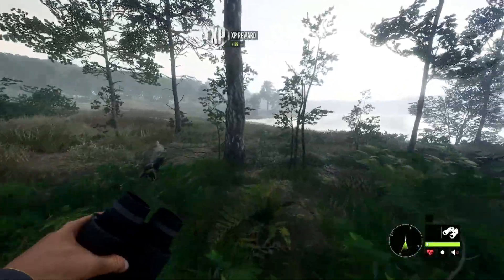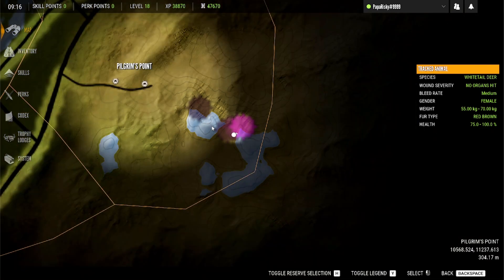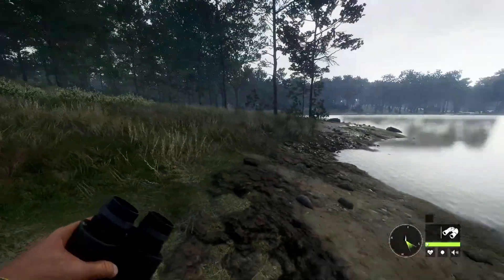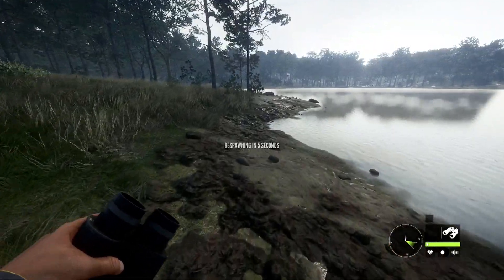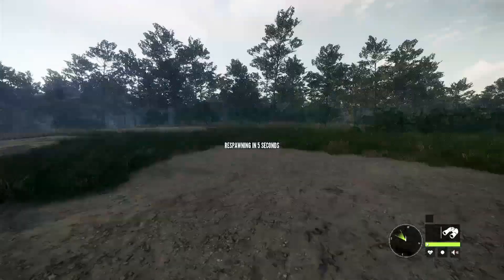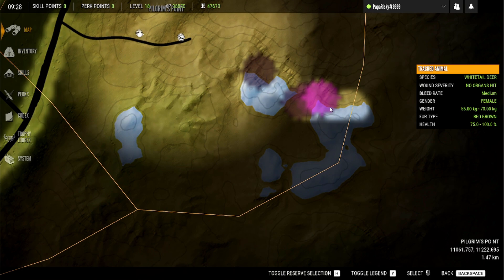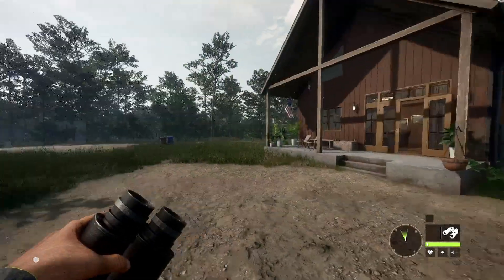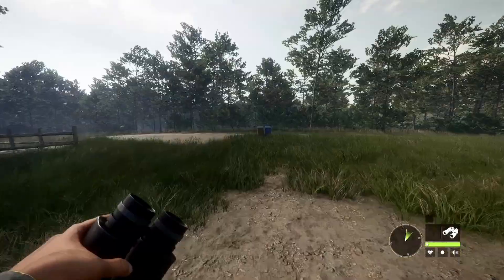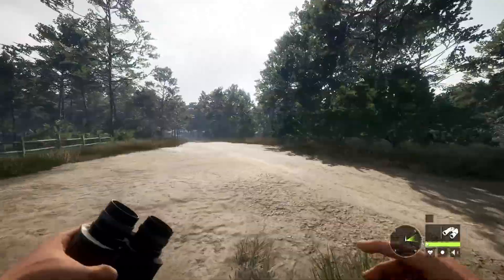I'm just going to continue this way and do some exploring — let this area rest from some hunting pressure. I want to kind of loop around this lake and see what else is around here. I was going to go that way but I didn't realize that is literally the edge of the map right there. It put me back here — okay, you can't go around that way. You can only hunt this front section. I thought that was funny — I was like, I'm gonna go around the lake, and the game said otherwise.